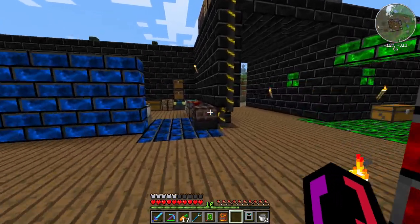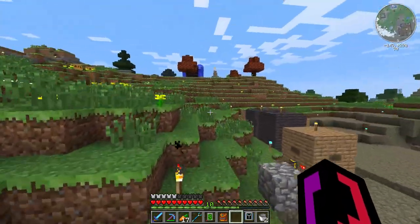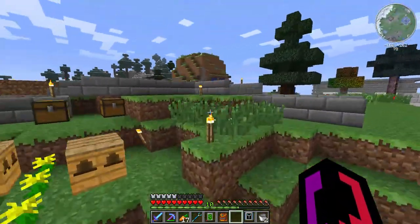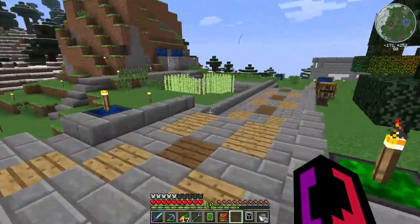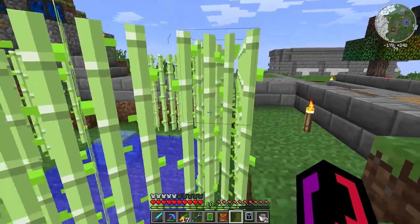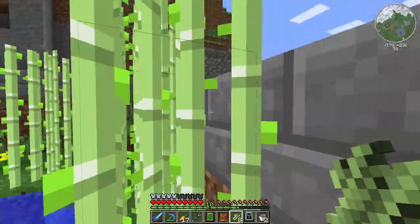Once we have all that set up, the only real risk is in destroying the components of the nuclear reactor itself. And that's not exactly ideal, but it's not a horrible thing either. So we need some paper — let's go up here and harvest some reeds.